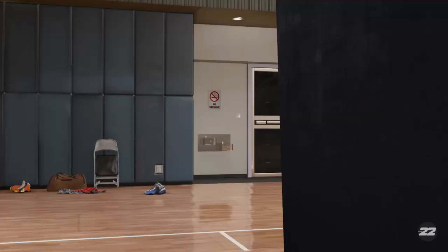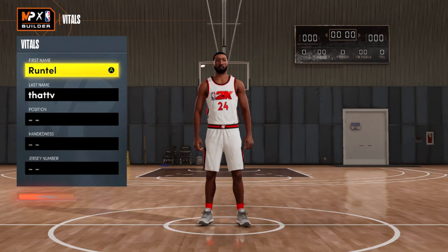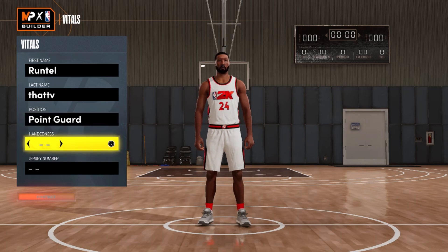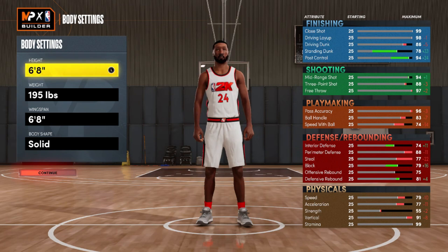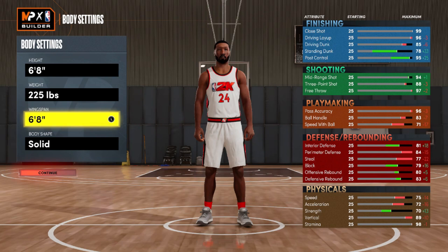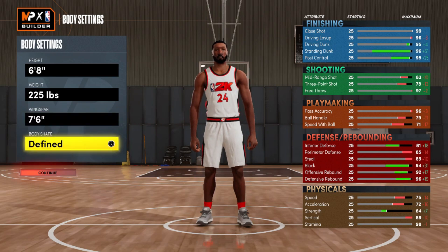Let's go ahead and get into this build. This is my version of the Jack of All Trades. This build is going to be at the point guard position. You can choose whatever hand you want, whatever jersey number you want. This card is going to be 6'8", 225 pounds, with a 7'6" wingspan. You can choose whatever body type you desire.